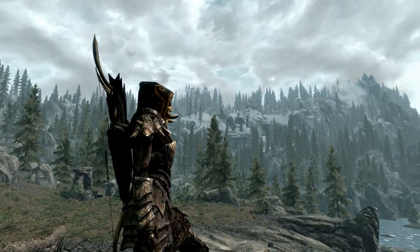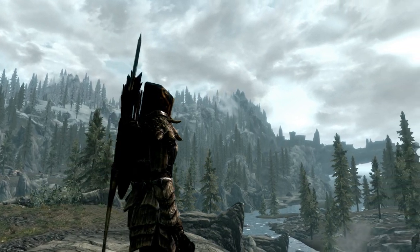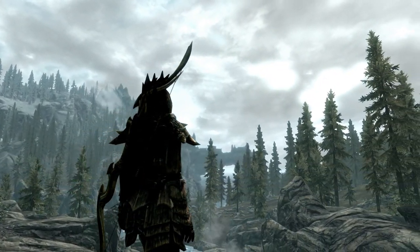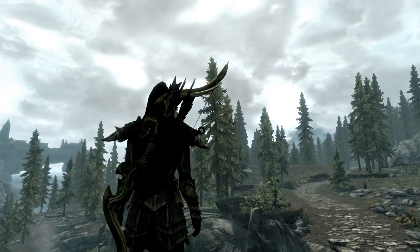Another little secret about this mask that people may not know is that it has a very small chance to summon a dragon priest to come to your aid. This priest will use ice spikes as its main attack and will reanimate a nearby corpse. If there isn't a corpse nearby, it will summon a storm Atronach.